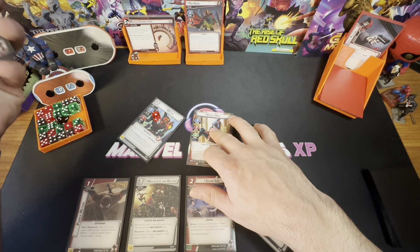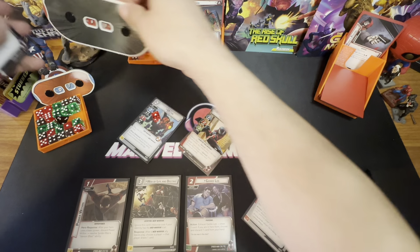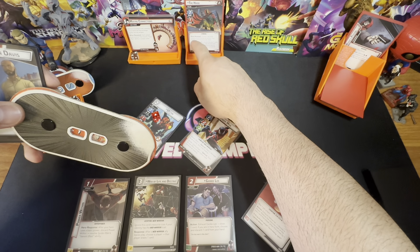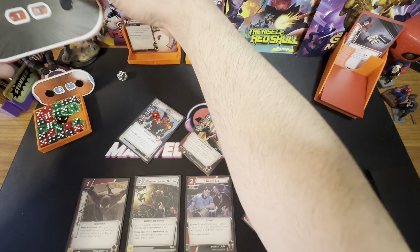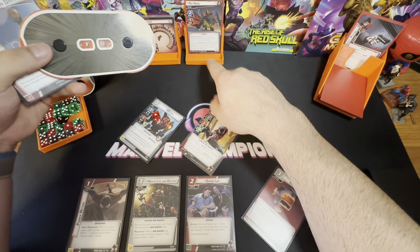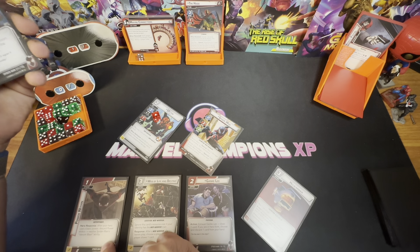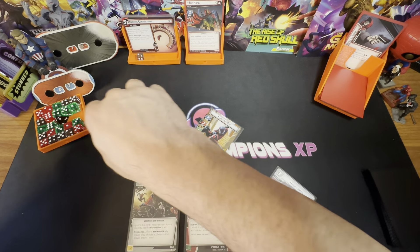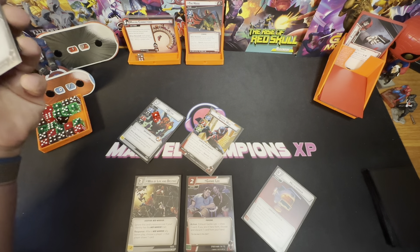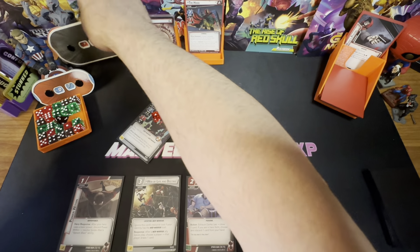I'm going to attack for two. Actually, maybe I should thwart since that scheme is going to go up to three next turn and the Hood schemes for two. Wait — if I use Venom Blast it'll confuse him so he actually won't scheme, so attacking is correct. I'll attack for two — you're at 13. I was going to resolve Venom Blast next but I thought it was Spider Camouflage. I've changed my mind on that whole sequence.